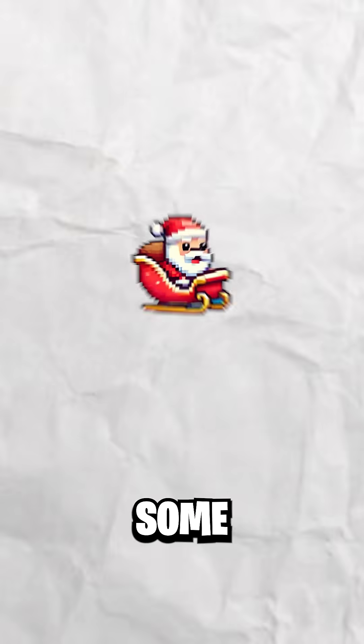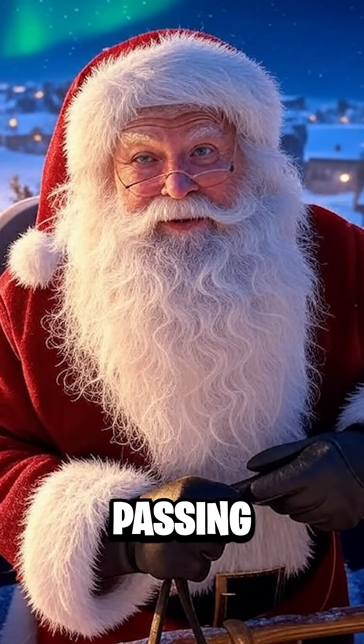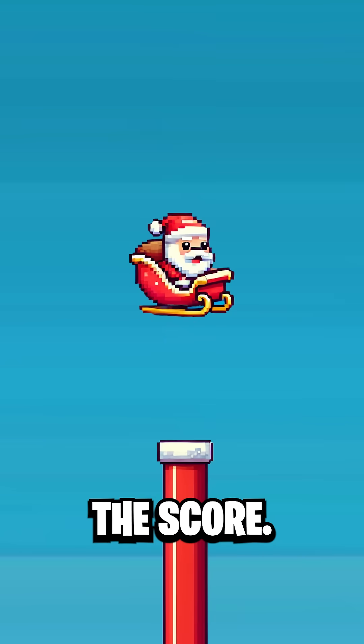Once we had our working prototype, we added some sprites of Santa, chimneys, and a background. And here's the twist: instead of just passing the chimneys, we have to drop presents down them to increase the score.